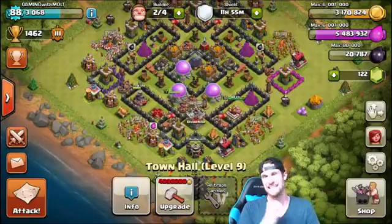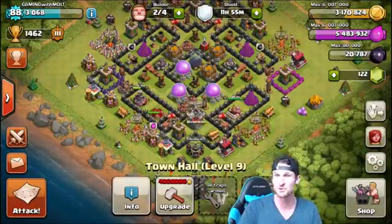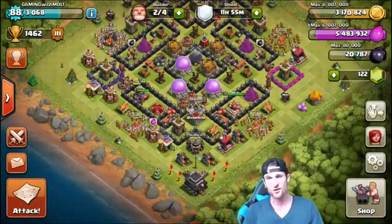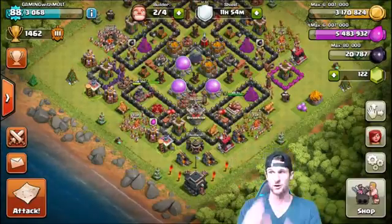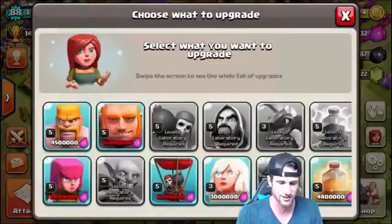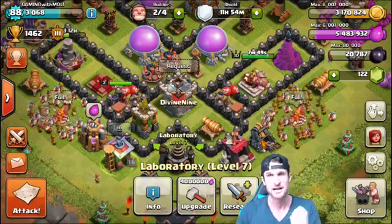I have been grinding out so that I can get these loons ready. I'm gonna show you guys some of the attacks because some of them got a great amount of loot. I've been getting some good dark elixir as well. I think I only need 27,500 to upgrade my queen, so that's probably a good four or five attacks of good dark elixir. That's not too bad. We could be upgrading the queen very soon, but our biggest thing is going to be researching our loons.